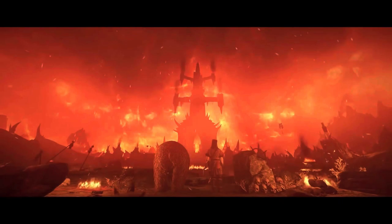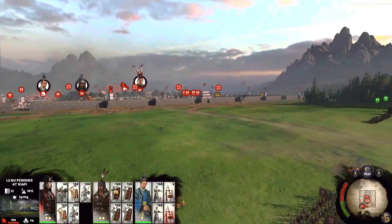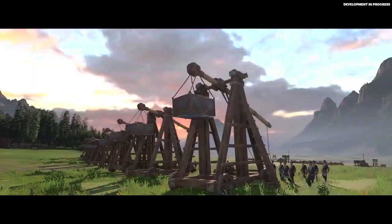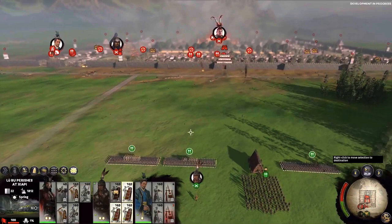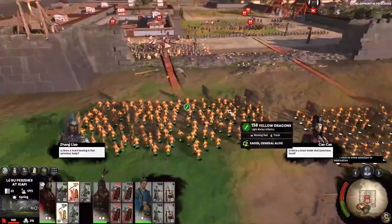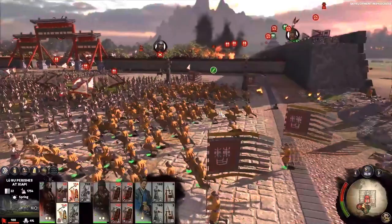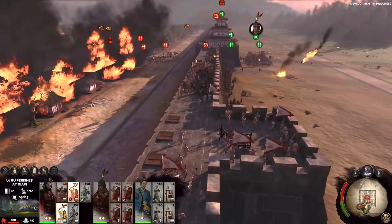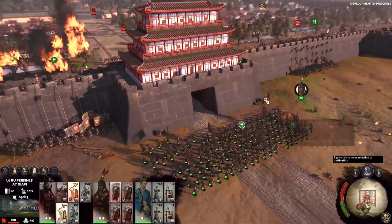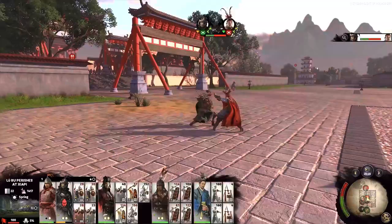Total War: Three Kingdoms is a turn-based strategy and real-time tactics game developed by Creative Assembly and published by Sega, set in the Three Kingdoms period between 220 and 280 AD. Players control one of 12 factions led by warlords such as Cao Cao, Liu Bei, and Sun Quan, and must eliminate other factions, unify China, and become its ultimate ruler. Three Kingdoms has made the campaign layer better than ever, with meaningful character interactions between factions. It's a shame that Creative Assembly ended support for the game barely two years after release, but thankfully there's enough DLC to make it worthwhile.